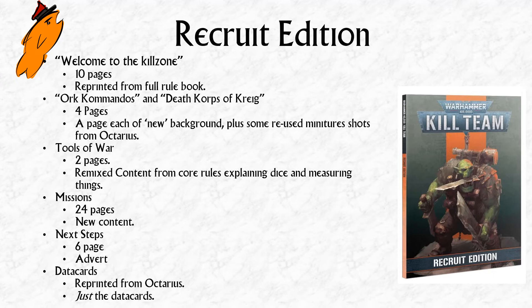There's a two-page 'Tools of War' section — not quite copy-pasted from the full rule book but remixed, covering dice, measuring, and data cards. The missions are 24 pages of new content and really the main thing of value here — more on those shortly. There's also a six-page advertising section pointing you toward the core book, the Octarius book, and full kill zones, which is a bit odd since the only way to get this Recruit Edition is alongside the core book. Finally, you get all the data cards for the Krieg and Commandos — just the data cards, no tactical objectives or special operations.